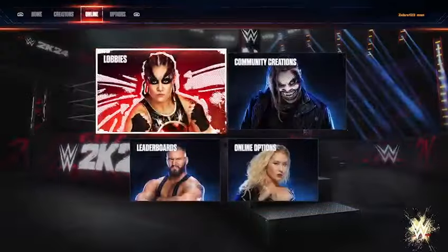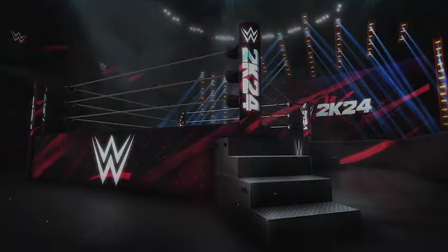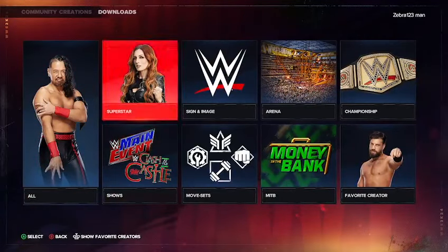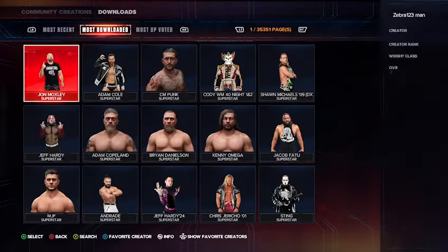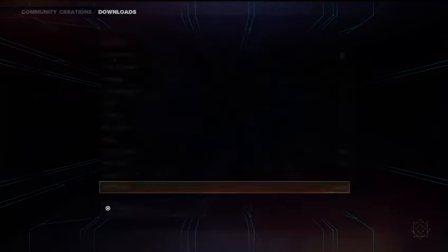So the first thing we want to do is go to Community Creations, go to Downloads. Go to Superstars, and then go to Most Downloaded. And then type in, for the first one, we want to type in Carlito.